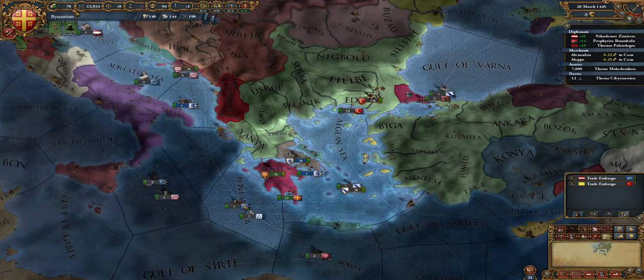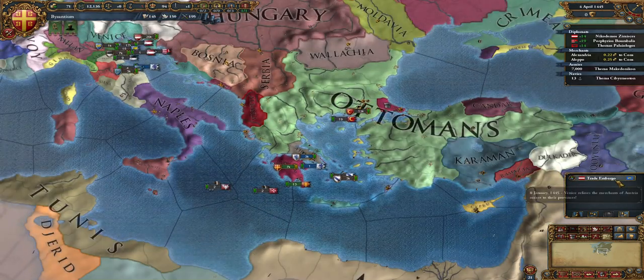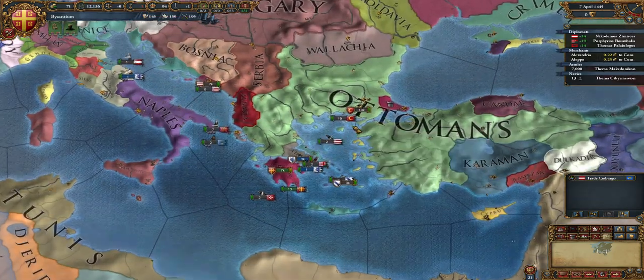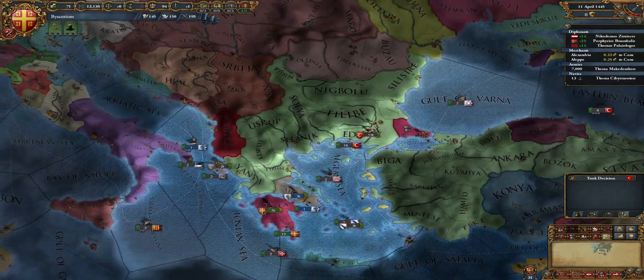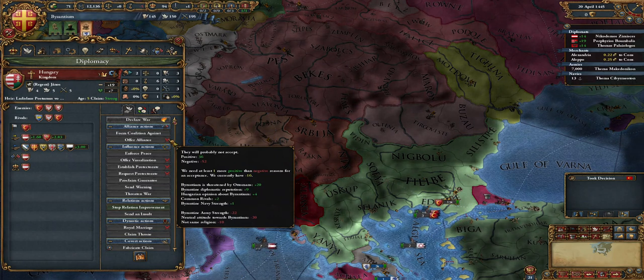There are also decisions we can make. We'll increase the speed to speed five and just wait until the alliance with Hungary goes through. Fortunately we got some influence in the nobility, but there's nothing you can do about that really — it's just a waiting game.